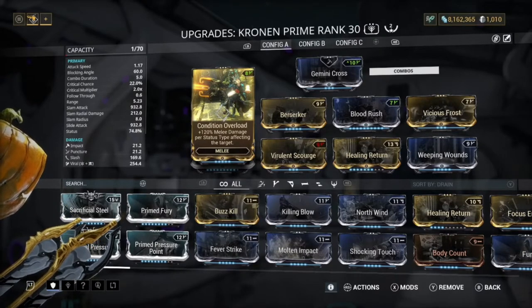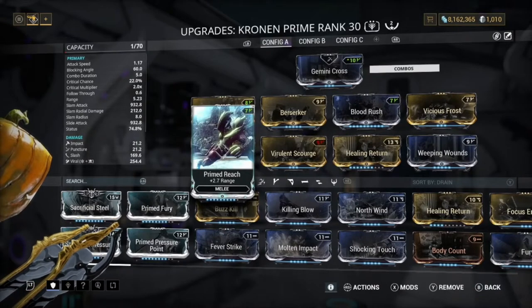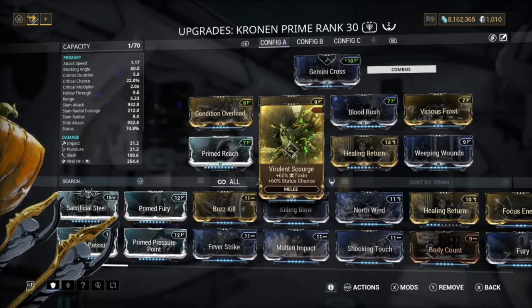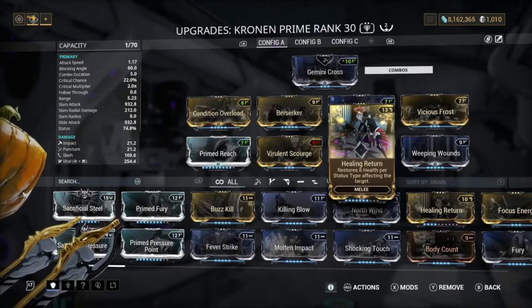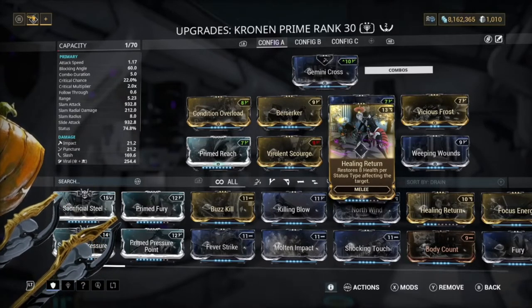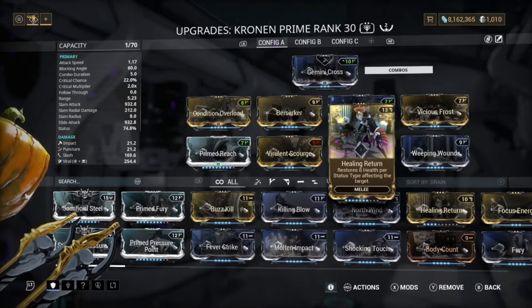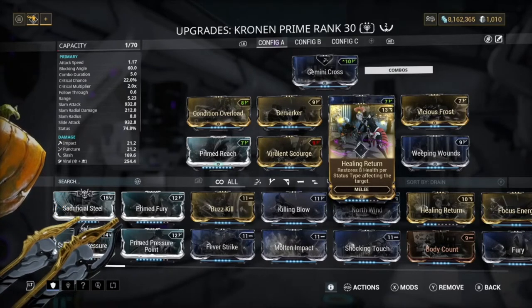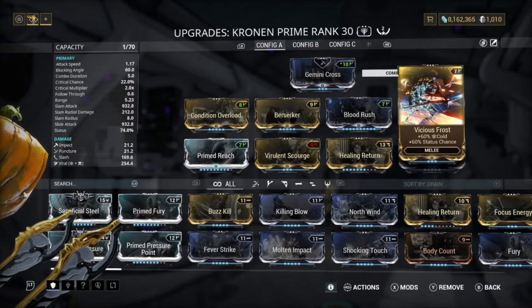You probably don't really need Condition Overload in easier modes because you're more likely to one-shot enemies anyway — when doing relic runs I was more or less one-shotting with this build. We have Prime Reach for range, Berserker for attack speed, Virulent Scourge for toxin damage, Blood Rush so we can get crit chance up to orange crits, and Healing Return so we can keep healing. Healing Return is especially good on Inaris since you're basically invincible — always gaining health while attacking.